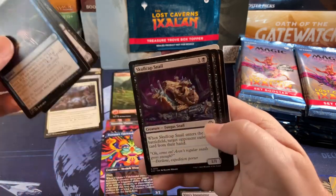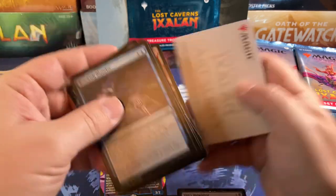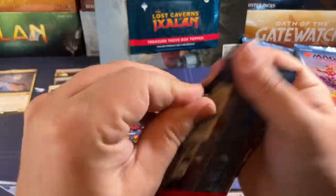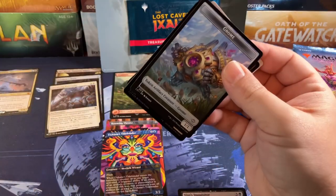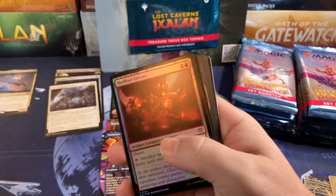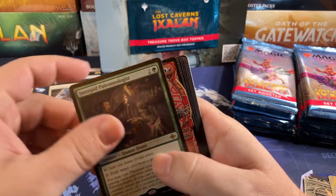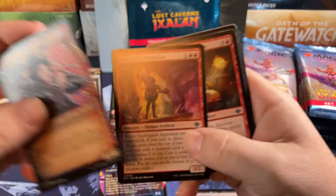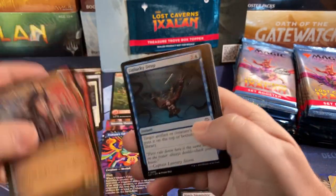Now that we've had a little bit of time to look back at this set, what are you guys thinking? Are you still impressed by it or do you think it's blah? Let me know. Paleontologist sees a lot of play, Appraiser sees a ton of play — that's probably one of the better uncommons from the set.